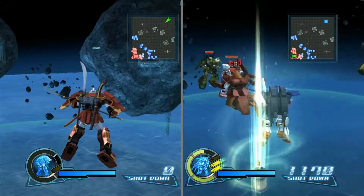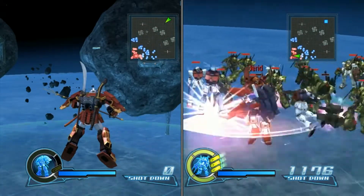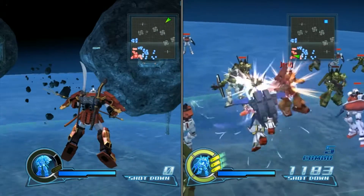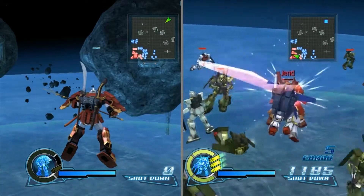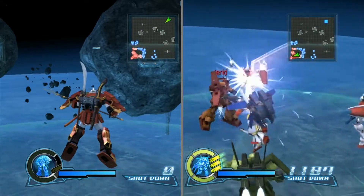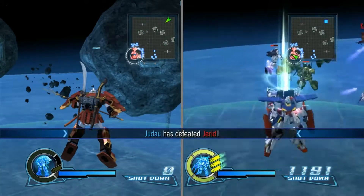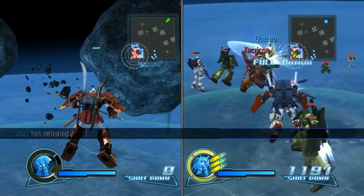After a while it's gonna be you and Quattro left in the bottom left, and two enemies will spawn. You want to take out one of them - don't take out both, and try not to hit the other as much as possible because Quattro and him are gonna be dueling it out. While that's happening you just run around and try to get as many enemies as you can.